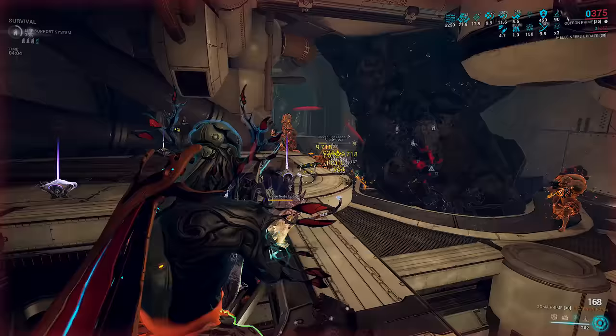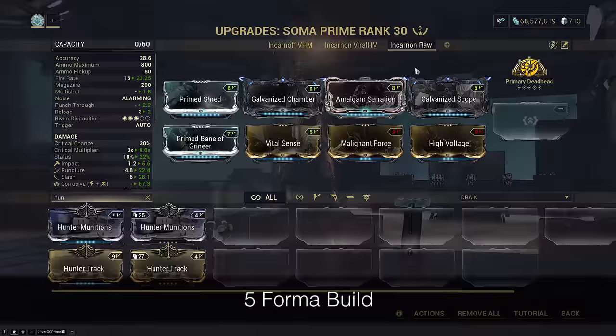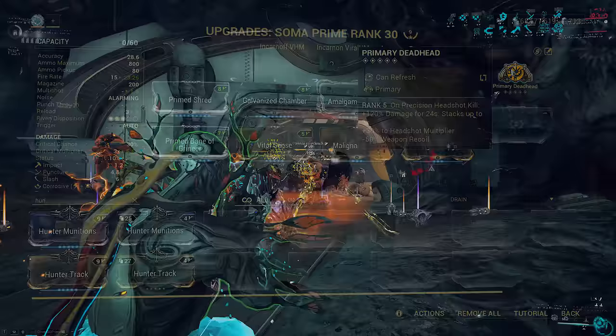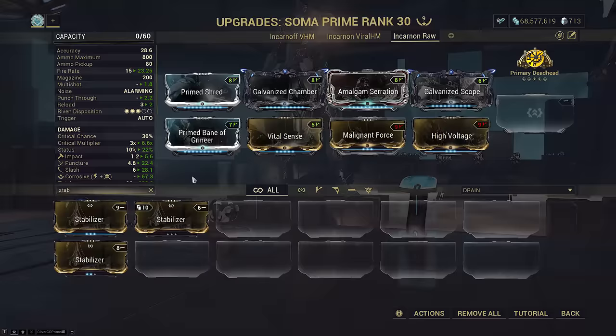Build 3 is an Incarnon mode raw Corrosive DPS build. The previous barrel mods now become Corrosive elementals — use 90/90s. Hunter Munitions can be replaced by Galvanized Scope for higher crit scaling since we're killing with raw damage. Deadhead will also be easy to stack and benefit from the 1.3x headshot multiplier bonus. Since Deadhead also has minus 50% recoil built in, Stabilizer is no longer mandatory for a Corrosive Incarnon build.